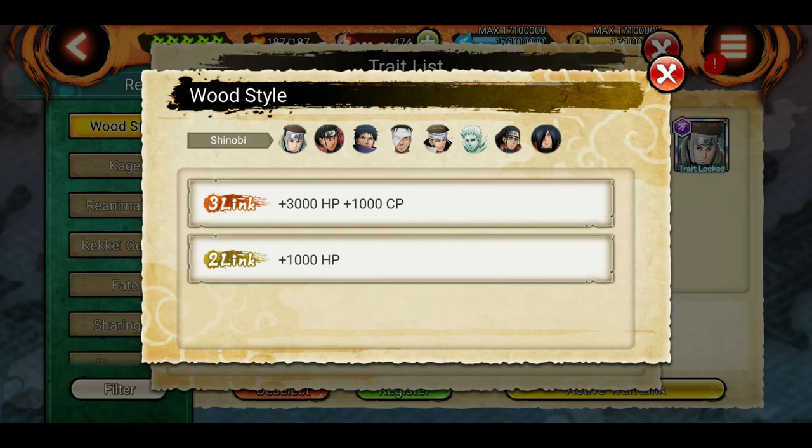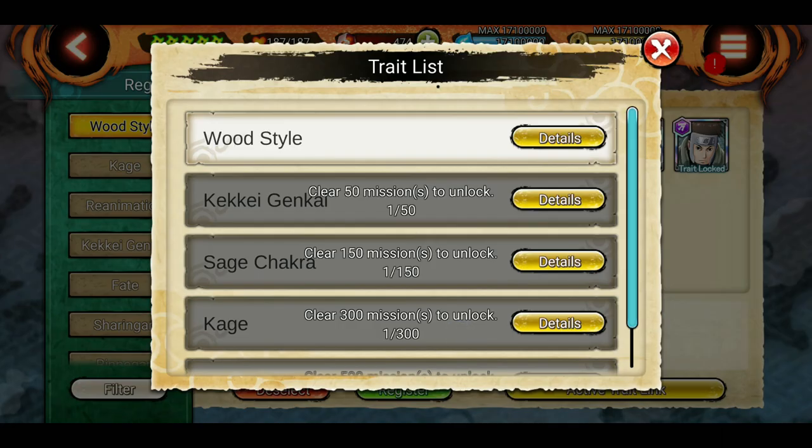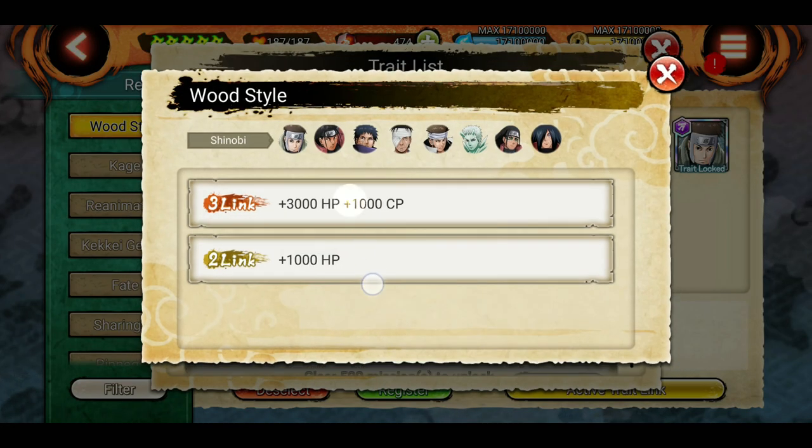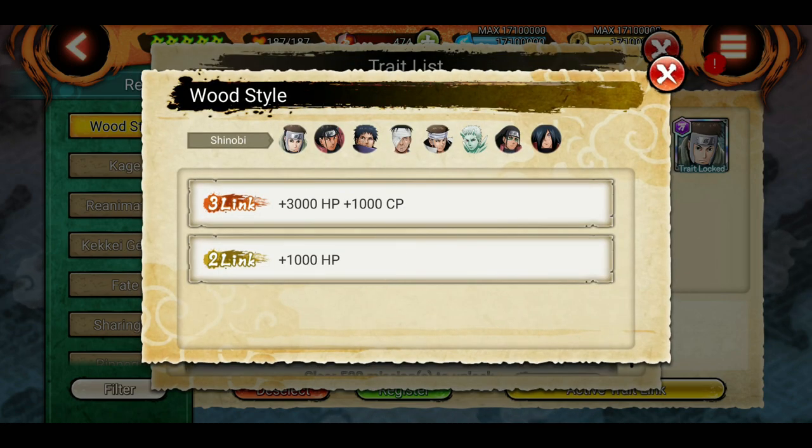Now even if we choose a 4th shinobi as well, it will still show 3-link. Why? Because this wood style doesn't have 4-link in it — it only has 2-link and 3-link.